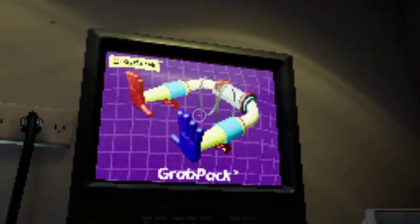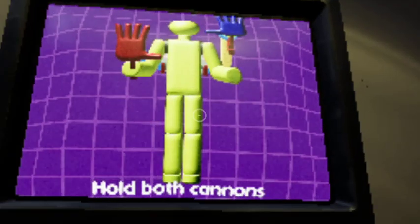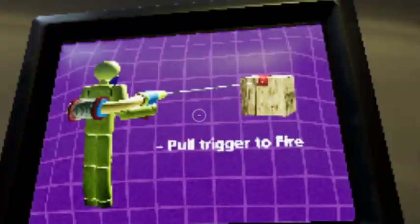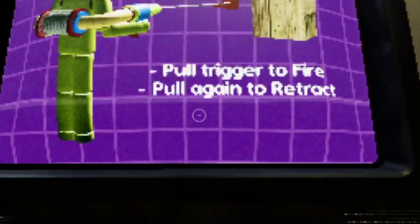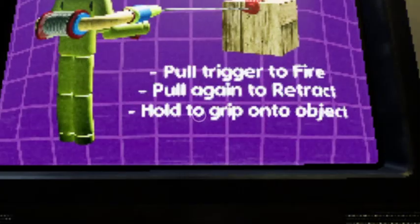Play some points on the point for me. A ground pack — whoa! That's a ground pack, he's tied to the strap. Oh, you got two hands? Yes. Hold both candies. Pull trigger to fire and then pull again to retract. Hold grip onto an object.